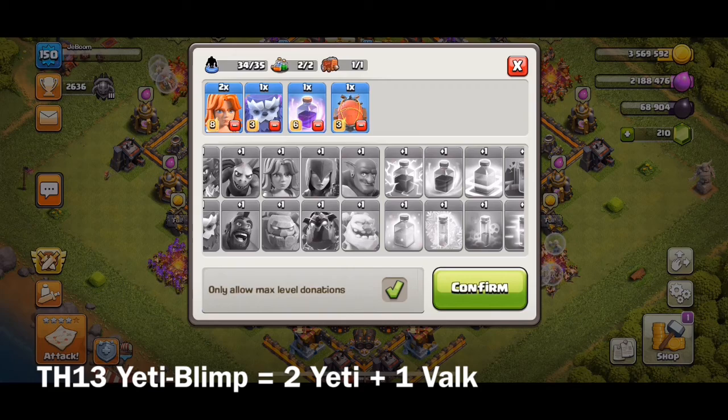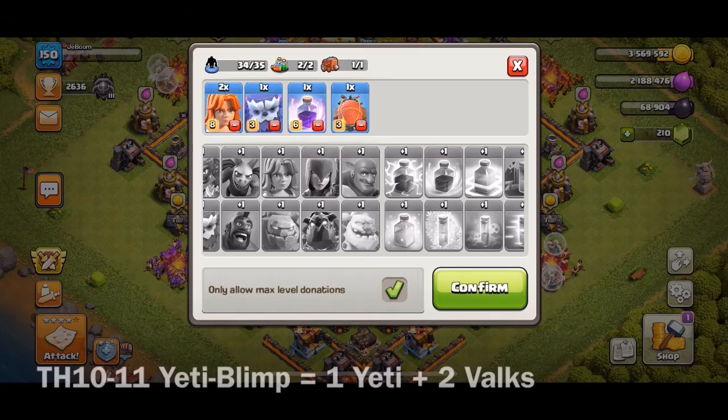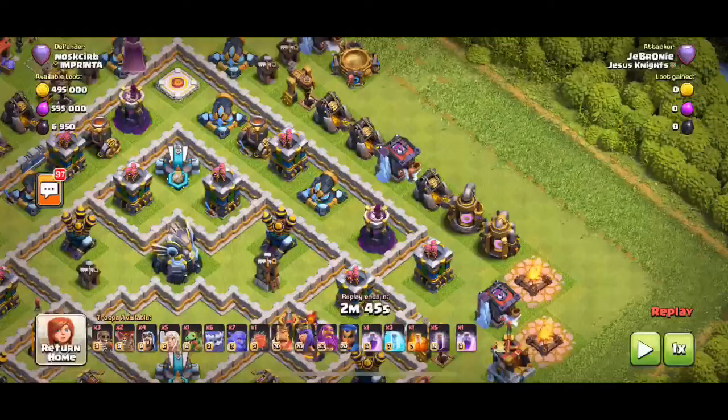If you're going to use Yeti combined with a Blimp, I would recommend having two Yeti along with the Valk if you're Town Hall 13. If you're Town Hall 12, you can only have two Yeti and then maybe a Wizard or maybe four Barbarians. At Town Hall 11 and Town Hall 10, you can't hold two Yeti because you can only hold 35 troop space. So in that case, I would use maybe one Yeti and two Valks that I would request along with a Barbarian for the Yeti Blimp.